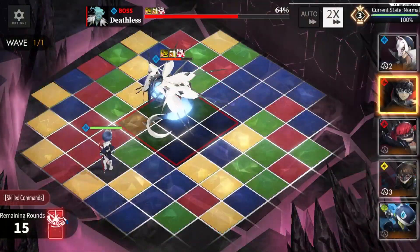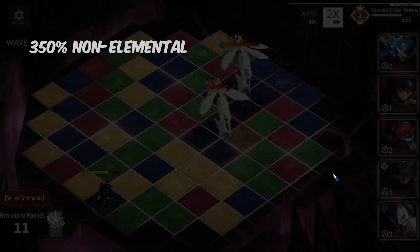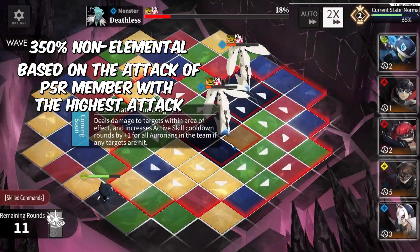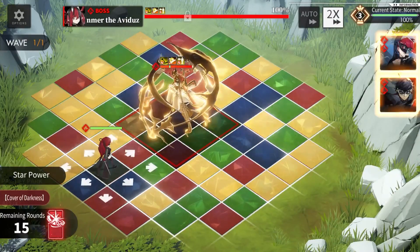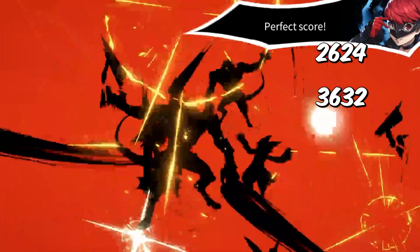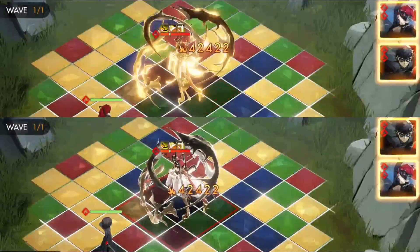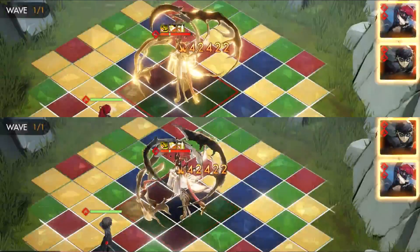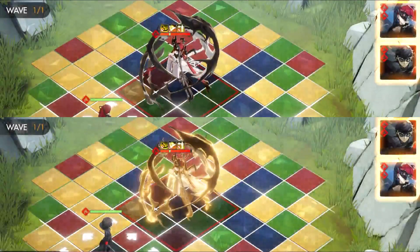P5R's special skill, also known as All Attack, is a skill that comes with P5R units. This skill will deal 350 non-elemental damage to all enemies, based on the attack of the P5R member with the highest attack. For example, if you have Joker and Violet on your team — Joker has 3632 attack and Violet has 2624 attack — even though you're using Violet as the captain and playing the Violet animation, you are still using Joker's attack value as your All Attack damage. This is also why I raised Joker to max level, as he has the highest attack ceiling among all five members.